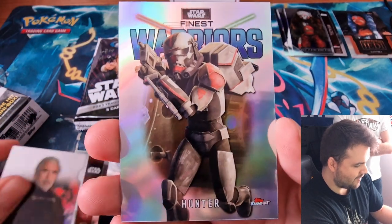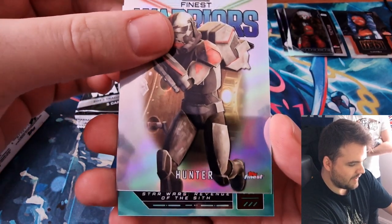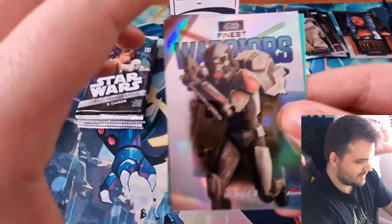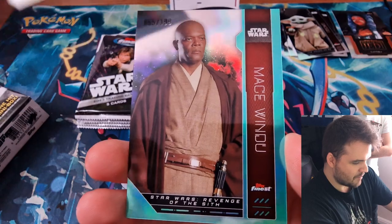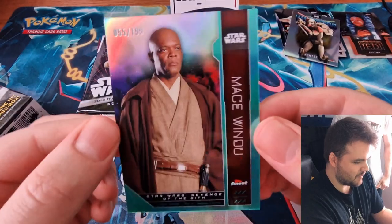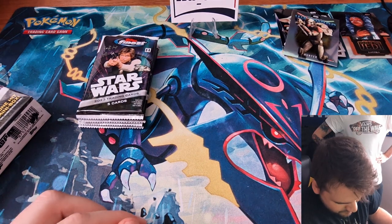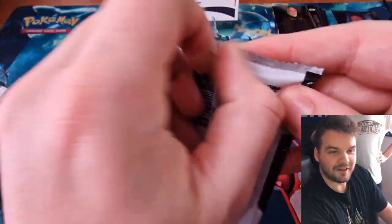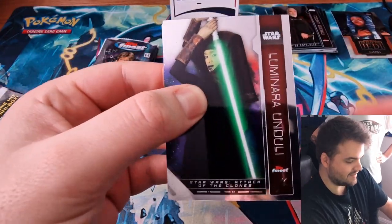Then we have a Finest Warriors insert — that's Hunter. We have a numbered card. A little Grogu from the Mandalorian — that's Baby Yoda. And a Finest Warriors insert from Revenge of the Sith, a numbered card — Mace Windu. That would be numbered to 199, an Aqua to 199. That's a beautiful card. I love how he just demanded a purple lightsaber, and then loads of people tried to come up with a proper Star Wars reason. So that's a great start for a numbered card.